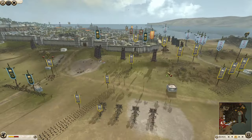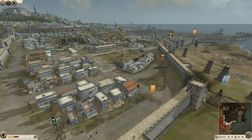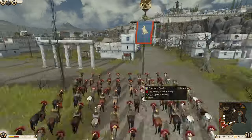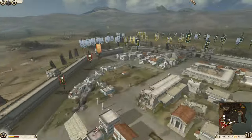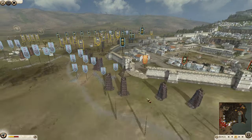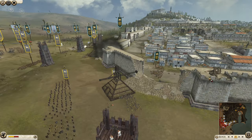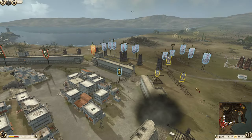We are here with a nice 3v3. We have Galatia, Kush, and I think we might have Egypt in the middle here - actually it's Messaisley, but it's Egypt. So yeah, we have Egypt, Kush, and Galatia here on the defense. This was sent in by a member of my Discord, and he said it was a pretty fun one, a few mistakes made by the attackers. It's good to be back with a good old classic Rome 2 Siege.